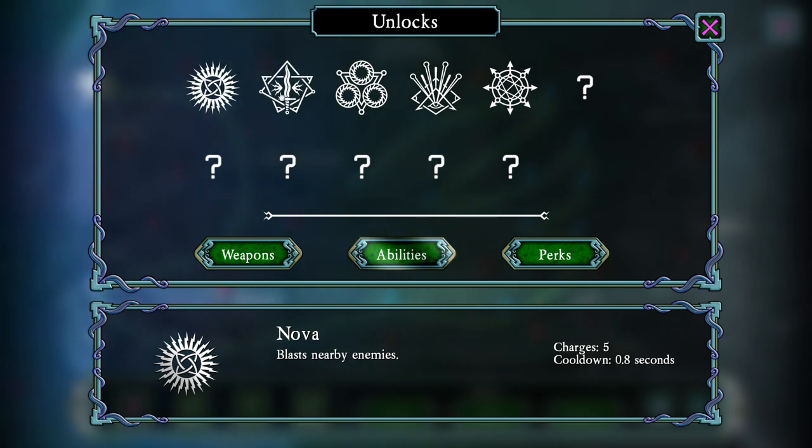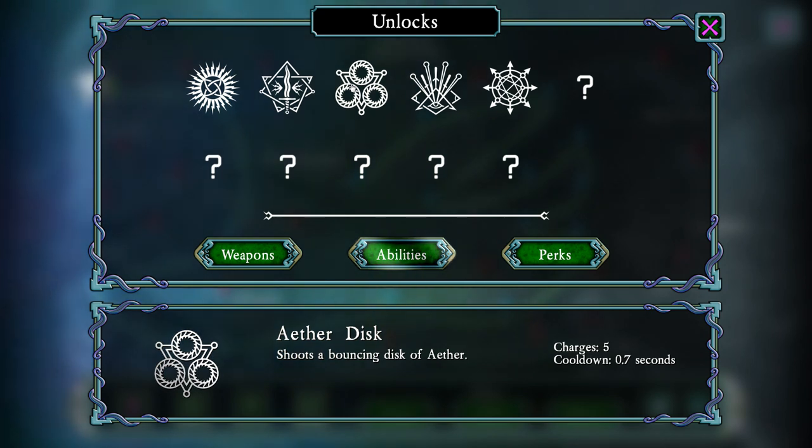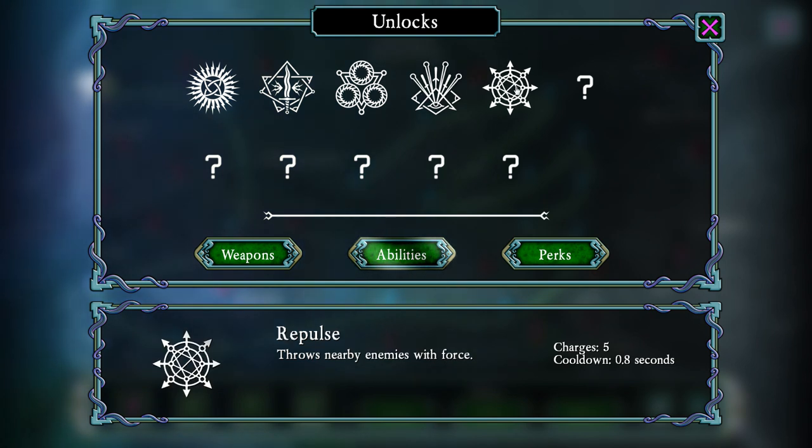Also, abilities. We've got the Nova — blast nearby enemies, relatively short range. X-Ray Blade basically sweeps a semi-circle in front of you that will kill almost anything. Aether Disc is a ranged attack — a nice contrast to the first two — and it bounces off walls. It doesn't do as much damage, but if you can bounce the Aether Disc through the crowd and back again, it will definitely kill everything. You've also got Sparks, basically another semi-circle attack that bounces around a little bit. And then we've got Repulse, which throws nearby enemies away with force. I have yet to use Repulse, but I figure it could be pretty useful, especially if you get surrounded.